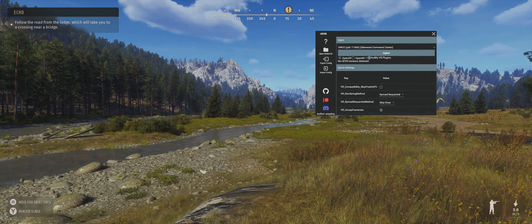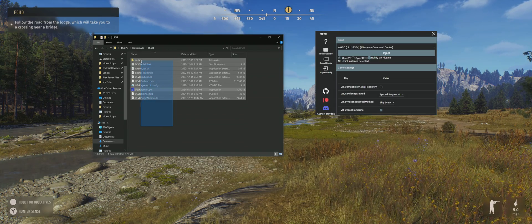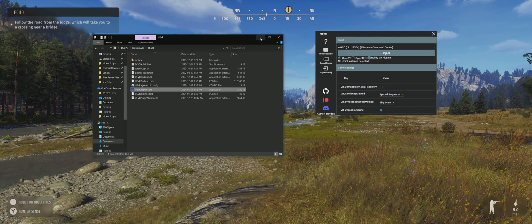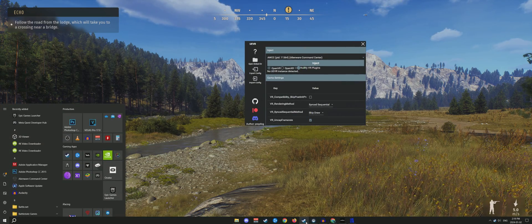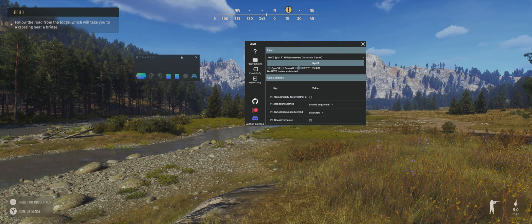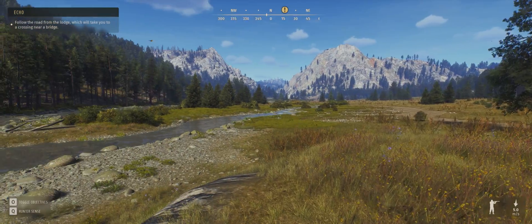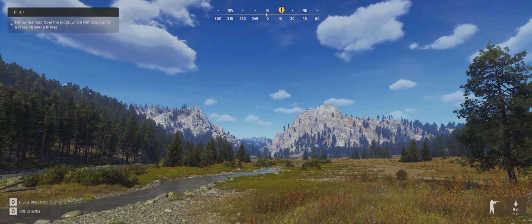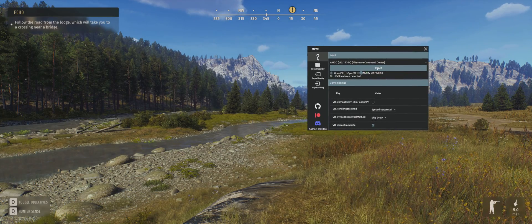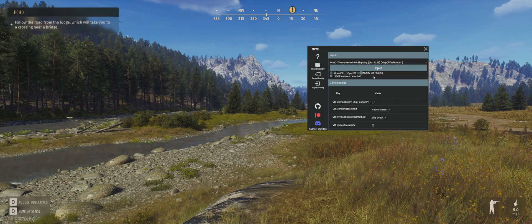To get the injector mod to work, starting from the beginning: you download and unzip the file — this is the folder you'll see. You open the injector mod using the exe file in administrator mode and this window will pop up. You then start SteamVR — I have SteamVR running right here in the background. After you start SteamVR, you start the game you want to play in normal PC mode — we're not in VR yet. Then you open your injector mod and click the top section to make sure it's selecting the game application you want to run.